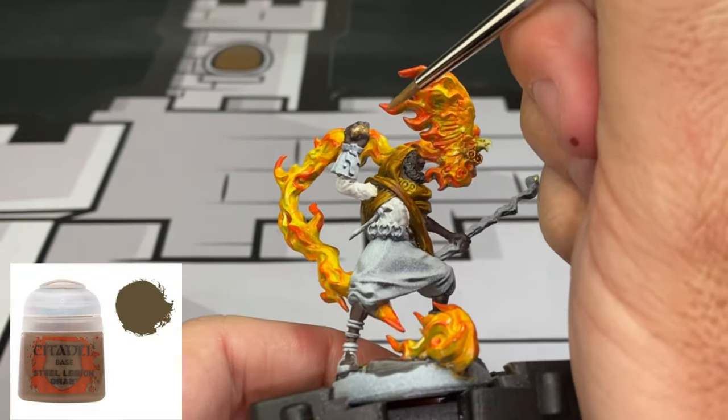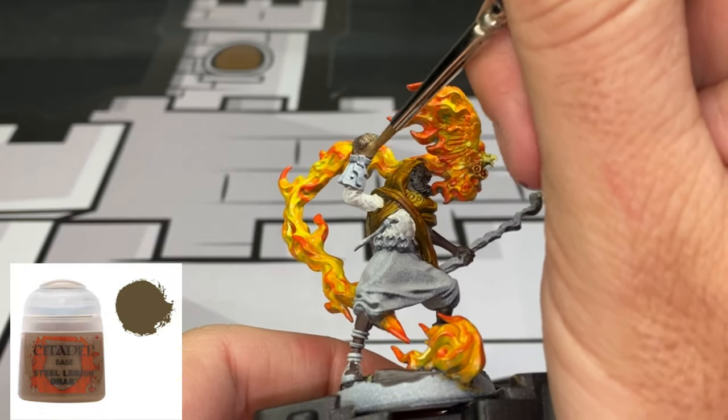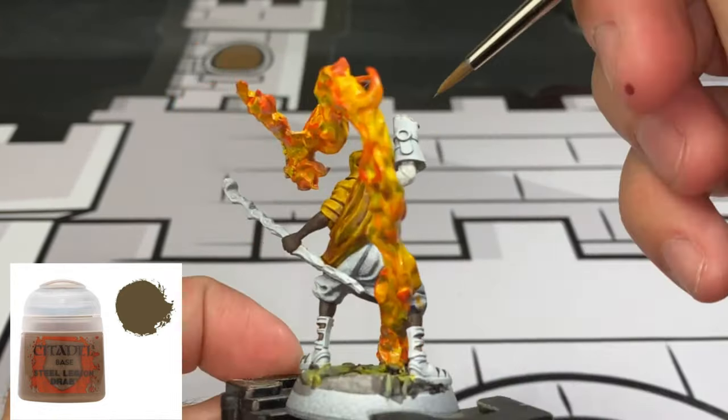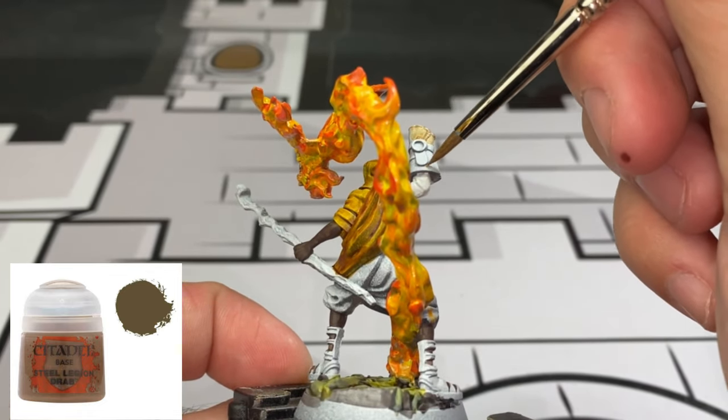For the glove and his sandals, we're going to use some Steel Legion Drab. The sandals are going to take a little bit of time because there is some space between the skin and them - just take your time, don't go crazy with it, and enjoy it.